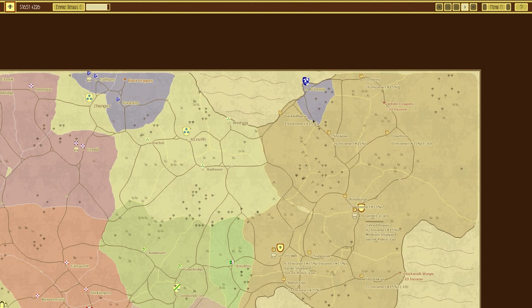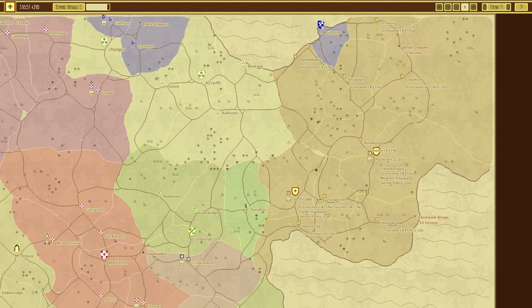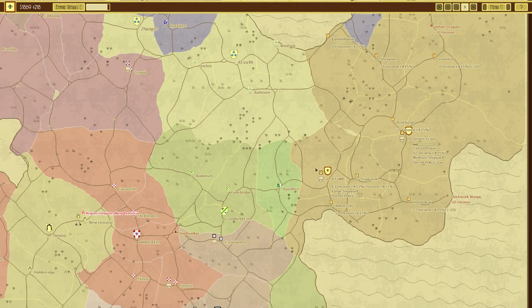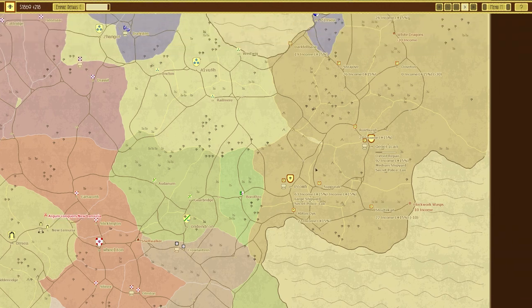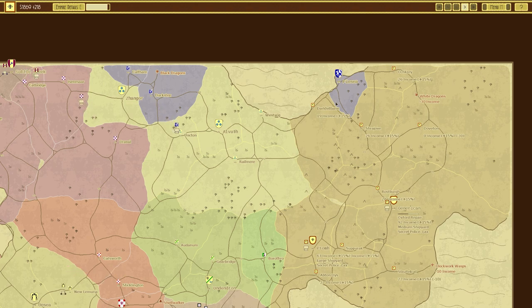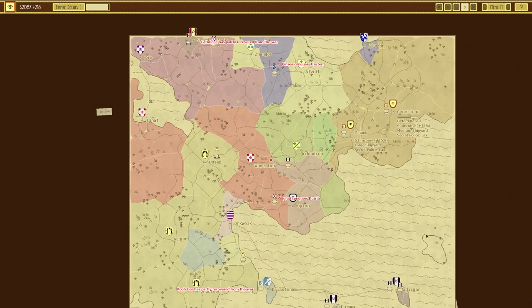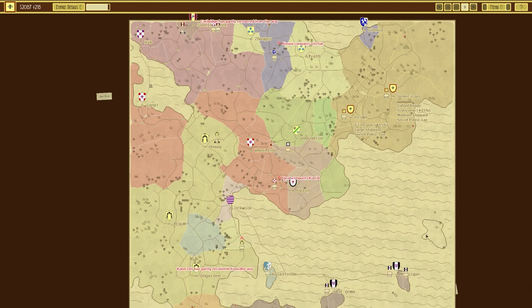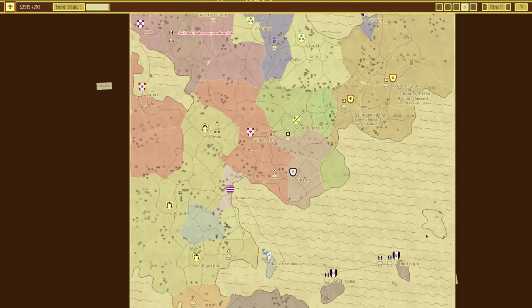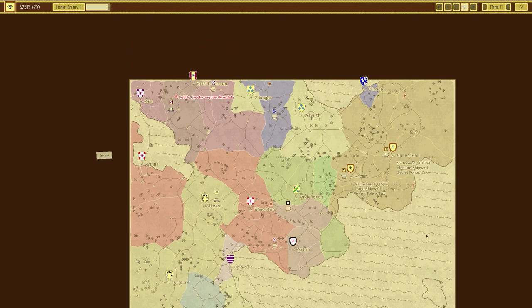I'll leave it there for today. Not bad — we've got decent money coming in and managed to take out one empire and almost destroyed another. We used Denvers at the start, quite an old design but very useful for establishing our borders and protecting our empire. Then we used the Oxfords — not exactly a silly design, quite useful in fact, but we have had some losses. Hopefully next episode we can recover from that and take over this area. As always, hope you enjoyed the video and the series thus far. Any comments or suggestions for designs, pop them in the comments. Thanks very much for watching, take care.